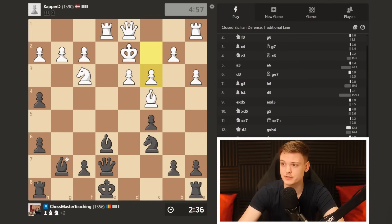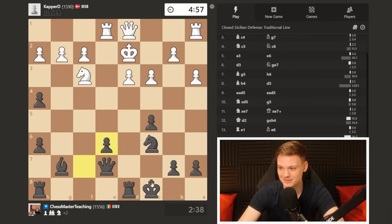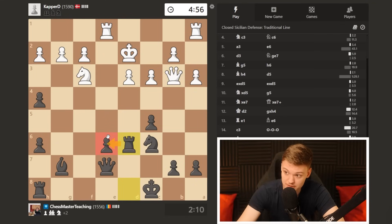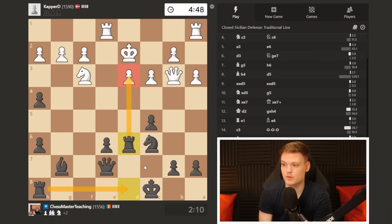He does go c3, trying to stop my threat of going bishop takes b2. But now I think we can simply go for long castle, and somebody's about to get mated. Just going to recapture. Queen b3 instead, basically just attacking the pawn. Simple defensive move would be rook e8, but in chess you should try to always do two things at once — multitasking. Rook d6 is way more efficient, doubling up on the backward pawn.